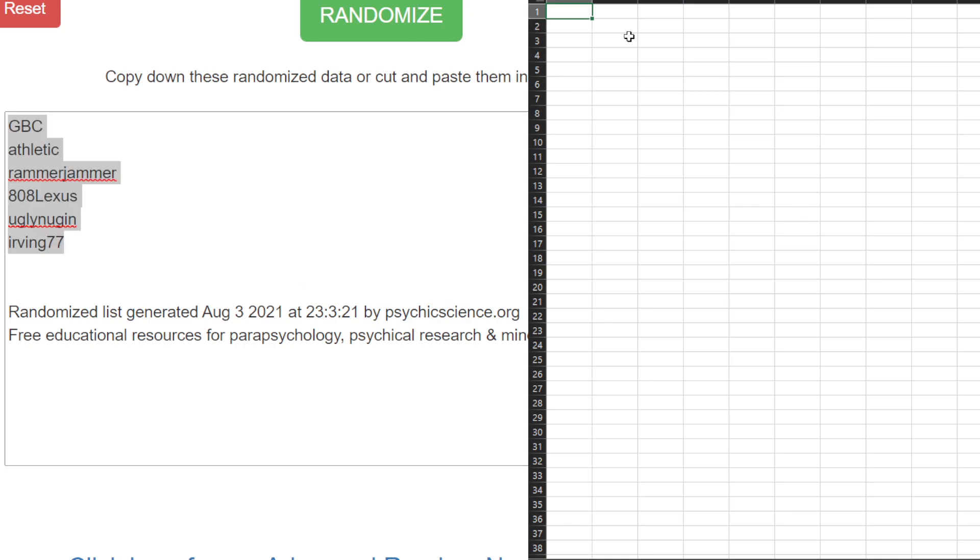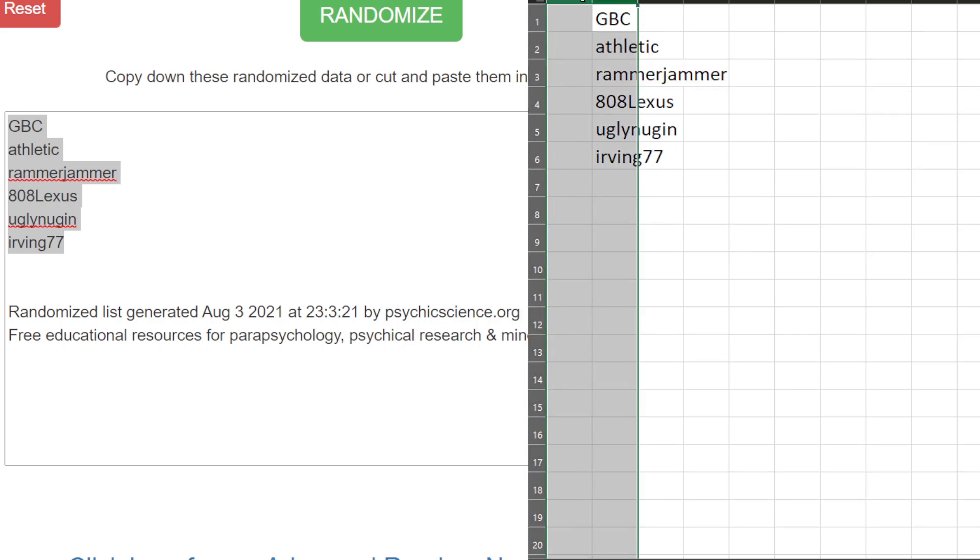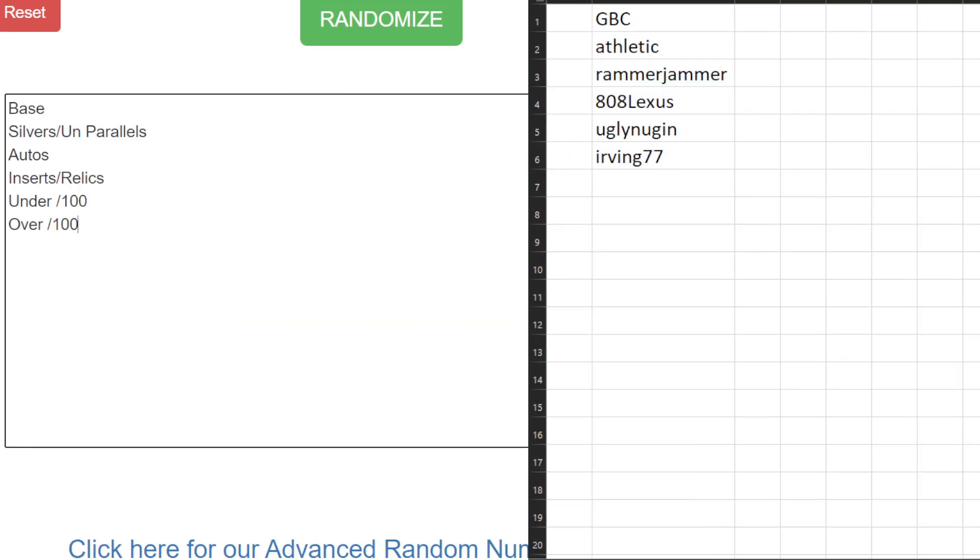GBC on the top, myself at the bottom. I should have done it the other way, huh? And the card types: we've got base, silvers, and unnumbered parallels.